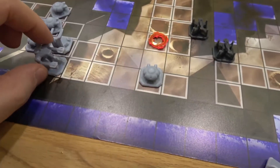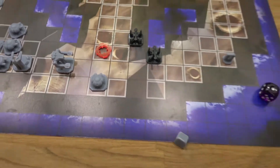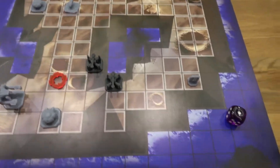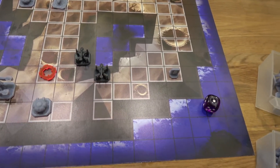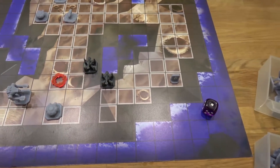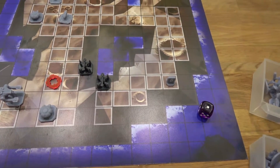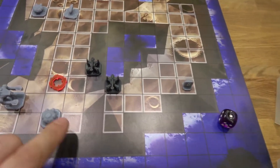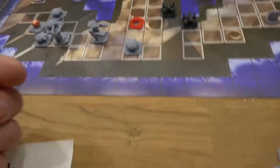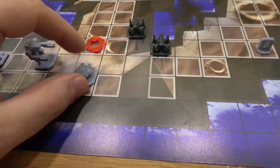Then the defending player moves his ground units. Now it's the attacking phase — you throw one die per ground unit. Depending on the target, if artillery fires, you have to roll a four, five, or six to hit a building, or five or six to hit a ground unit. Let's say both are shooting at the gun turret: the first one misses, the second one hits — so the gun turret gets one damage point.